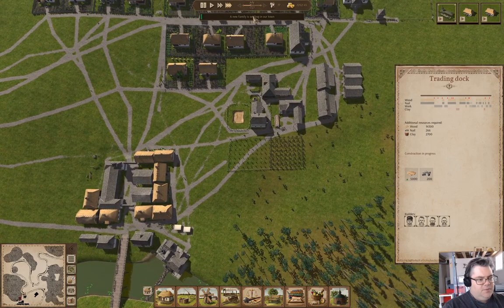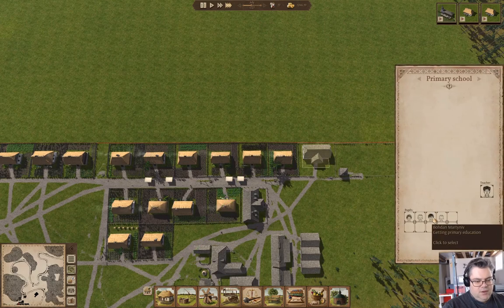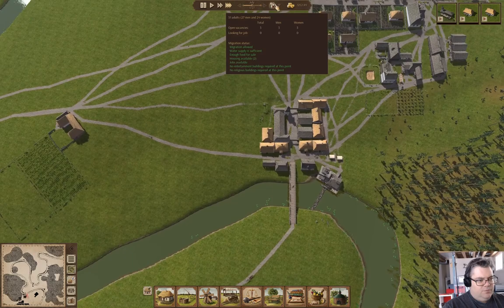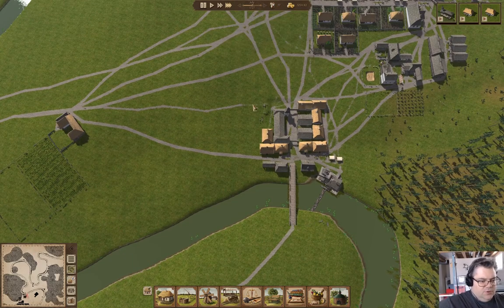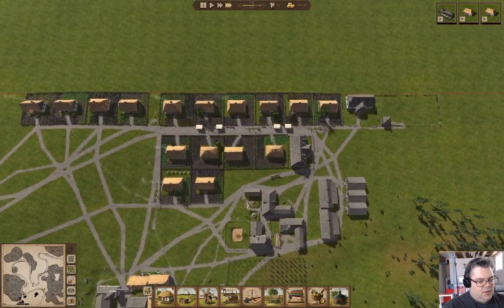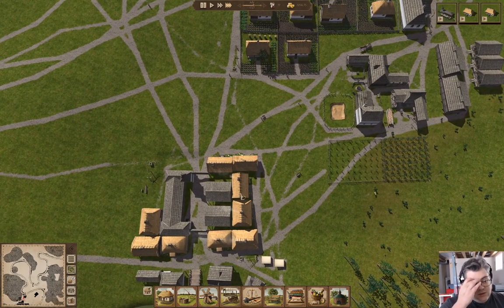A new family is coming — they have a two-year-old. Maybe we end up with more people coming in — that would be kind of cool. I think I want to put a fence around here.